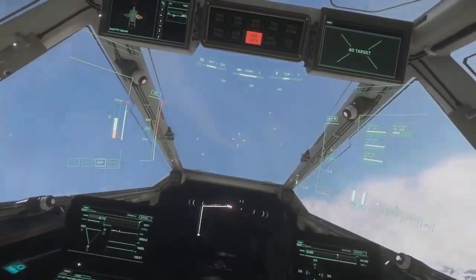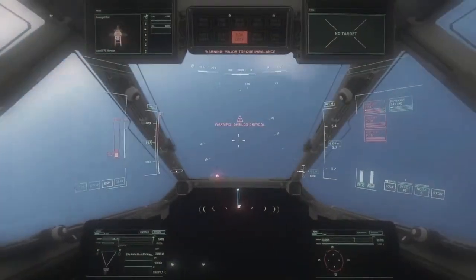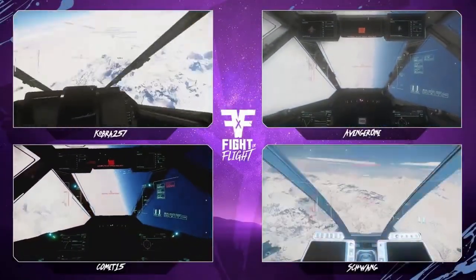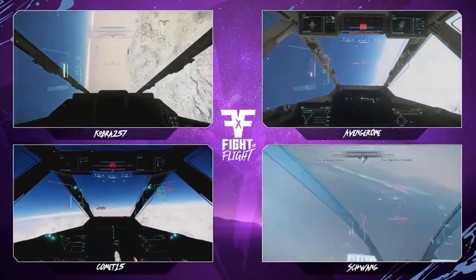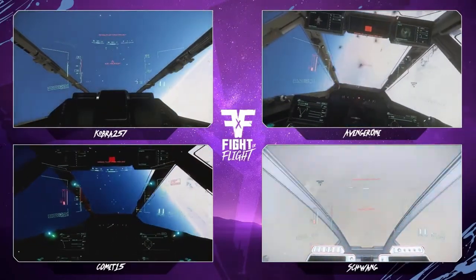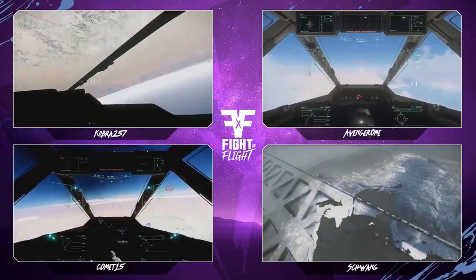Was that Schwang going bang? It was indeed. Let's see if Avenger One is going to be able to clutch it. Avenger One taking that turn on Cobra, through some chaff there — they're going to lose the target, drop the pip, and miss out on some damage. Cobra and Comet still looking strong. Schwang yet to hit the ground — and actually, Arrow is gone now. So we are once again at Hornet versus Hornet.